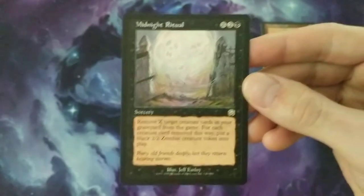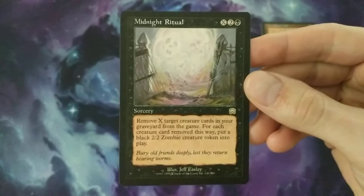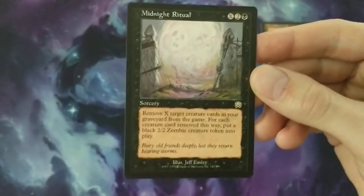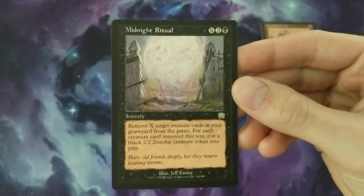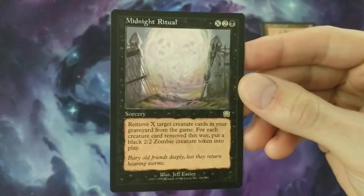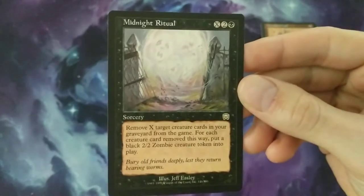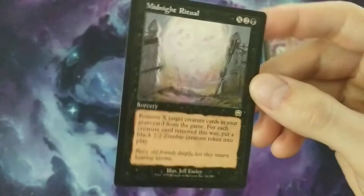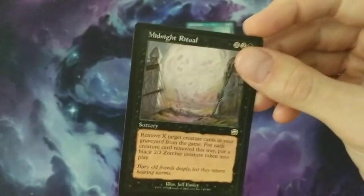Then we have Midnight Ritual — this was the card I was talking about with exiling. It says 'remove X target creature cards in your graveyard from the game,' so nowadays it would just say 'exile.' And then you can put in those little zombie creature tokens. Those zombie tokens were rarer back then than they are today. Not really much value in that card now.